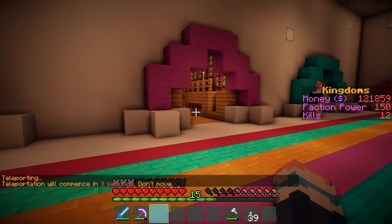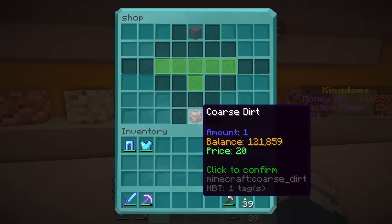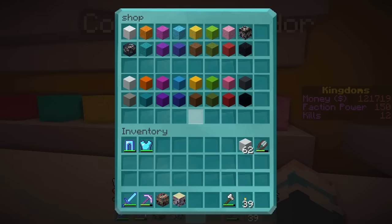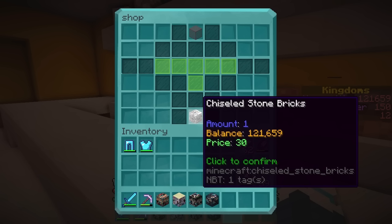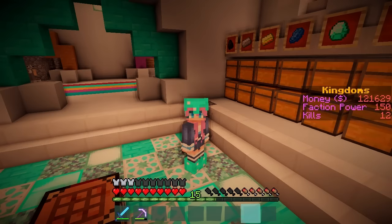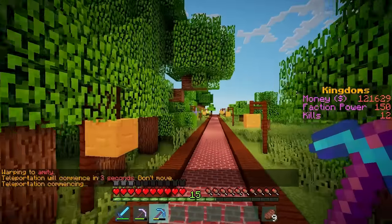Some of these blocks I can actually buy at spawn — one of them is coarse dirt. I must be the only person that has ever purchased coarse dirt from this man. And one of them is cut sandstone, so we already have two! There is some concrete powder with artwork on it, and chiseled stone bricks. Now we also need a block of lapis and a block of coal. However, we still need to go and get some dead coral blocks! I'm not sure anybody has ever had the desire to collect these before, but here I go!